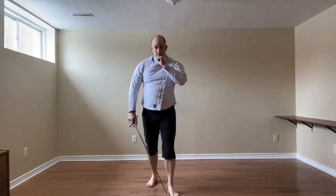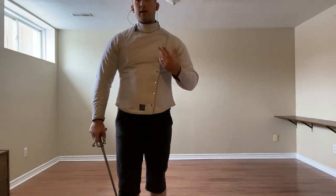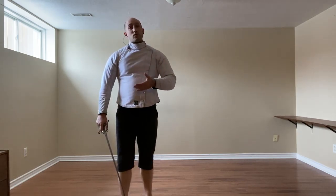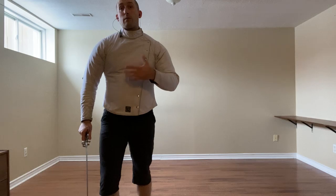To wrap up the Drogm Shin Yali, we have the two thrusts: Imbrogat and Stokkata. A lot of this is very similar to what we did for Iron Gate, just with the right foot being the primary mover.